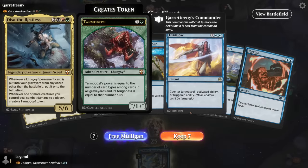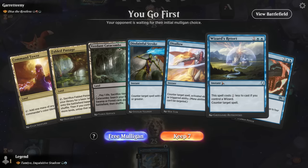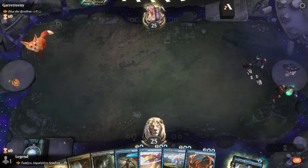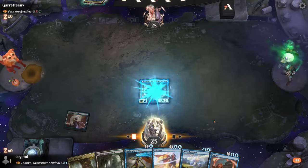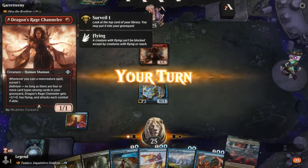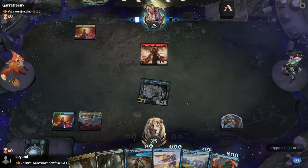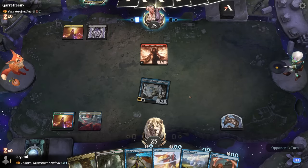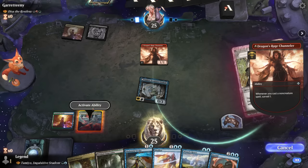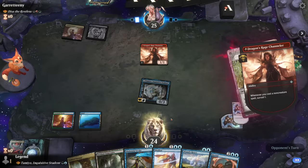Okay, we're on the play facing Hadisa the Restless, a Jund deck which typically has a lot of disruption. Our hand doesn't have the best protection for Tamiyo, although we do have Wizard's Retort which we can keep up turn two. Unless they have a one-mana removal spell, we can maybe ride this Tamiyo to victory. Opponent plays a Dragon's Rage Channeler, and then Abrupt Decay hits Tamiyo — which is uncounterable, so Tamiyo goes down. Opponent found the perfect answer.